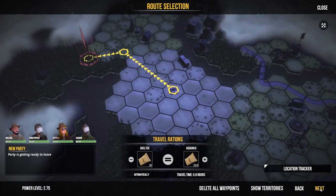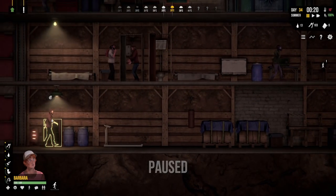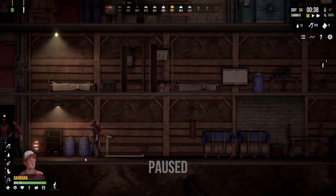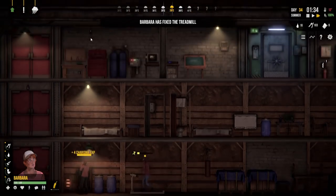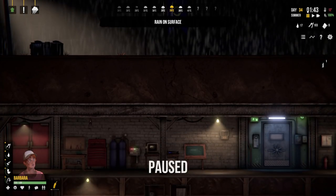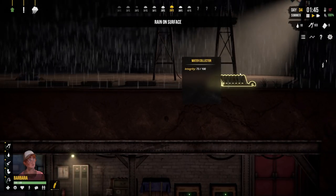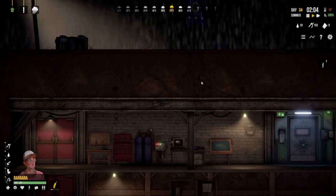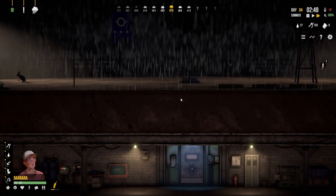First things first, let's go help our buddies by freeing their captive. Barbara and Ronald stay here. Ronald, keep reading the charisma book. Barbara, do some exercise - repair that thing and then go on the treadmill. It's regular rain on the surface now - police say it's going to rain all day. The water purifier only has seven lots in it but it is purifying. The rain collector is ticking up, and our tea-maker is turning all this water into lovely tea - topping up very nicely. I'd like to get toward 50 if at all possible.